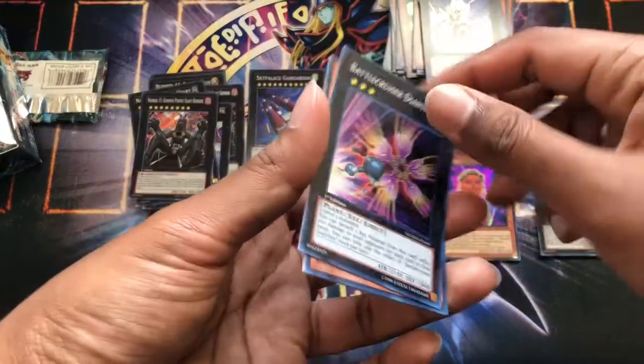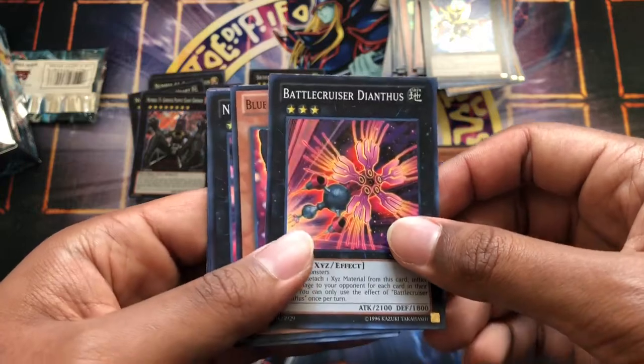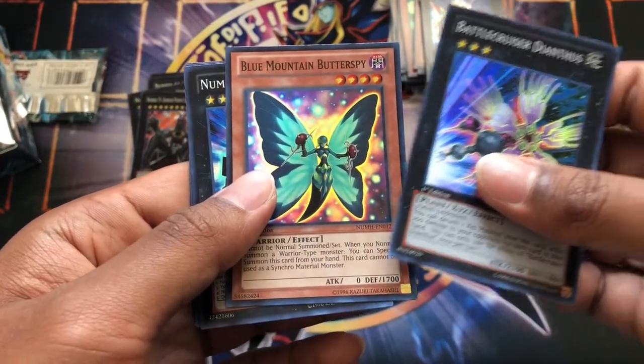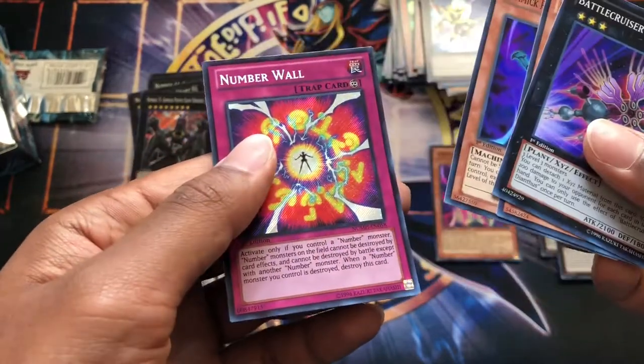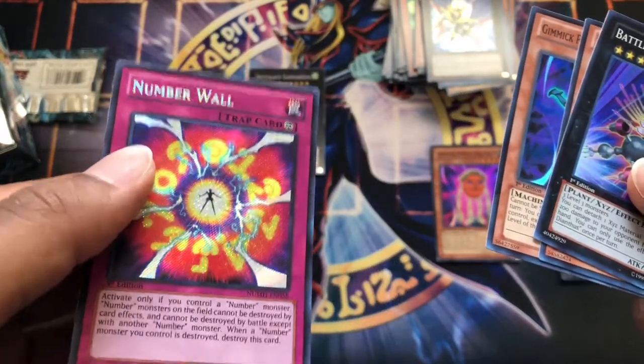I was debating about putting out the values for some of these cards. If you guys want me to do that, let me know — I gotta figure out how to do that, but if you want, I'll do that, just comment down below. Blue Mountain Butter Spy, Number 85 Crazy Box, Gimmick Puppet Gear Changer. Number Wall — I wasn't expecting that secret rare, it's pretty nice.